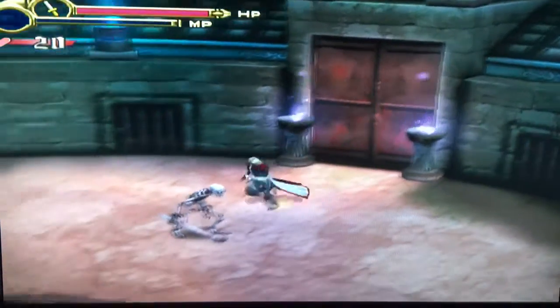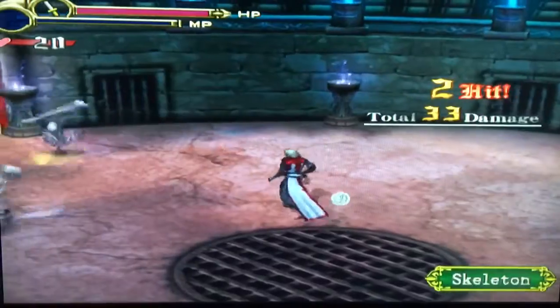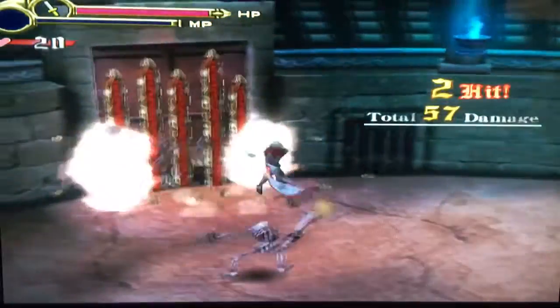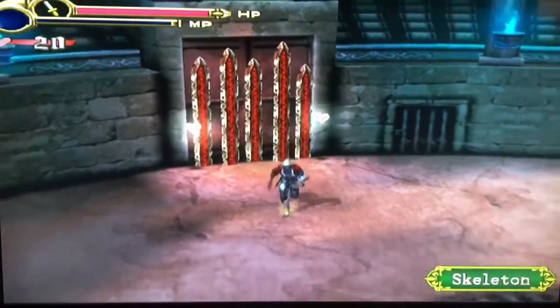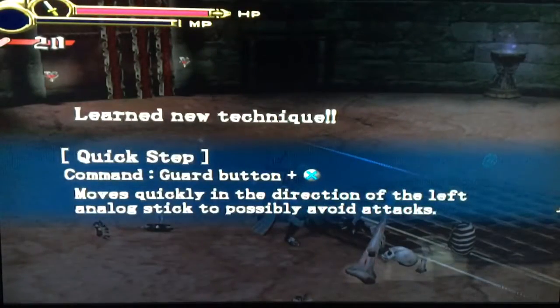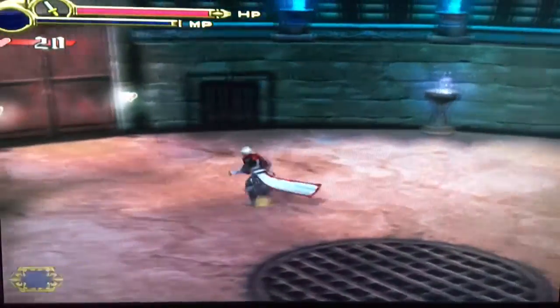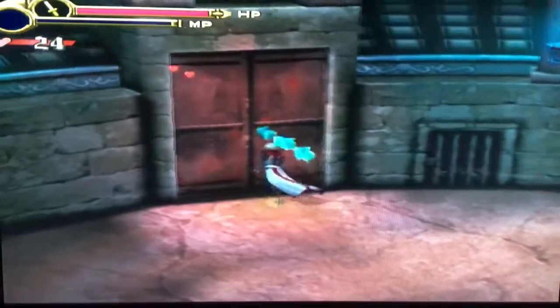Fight the enemies. Introducing our first enemy: Skeletons. Probably the easiest and most common enemy in Castlevania history. These guys are some of the easiest enemies in the game because all they do is walk around and hit you with their bone. And here we got a new technique — Guard button and X — which means we can side dash, useful for dodging. We'll get another one later.